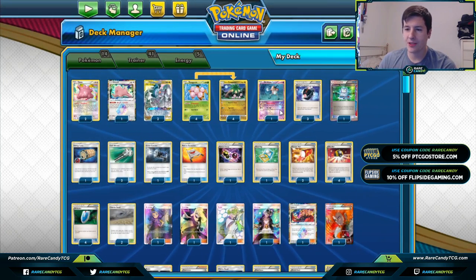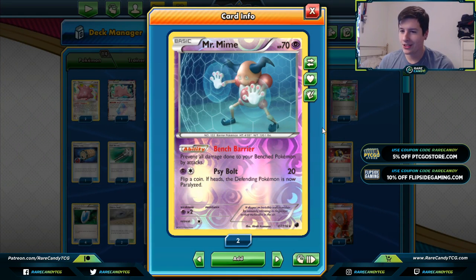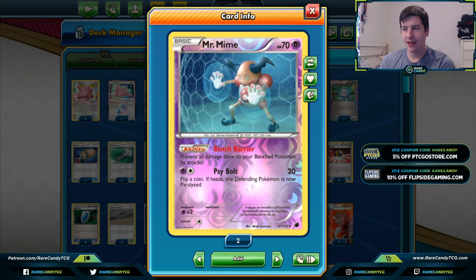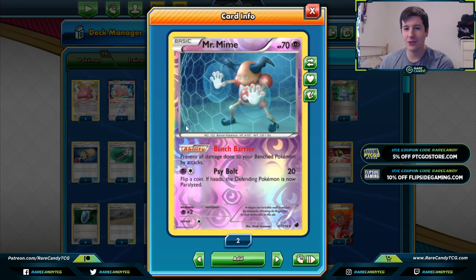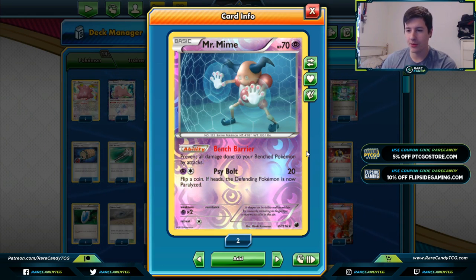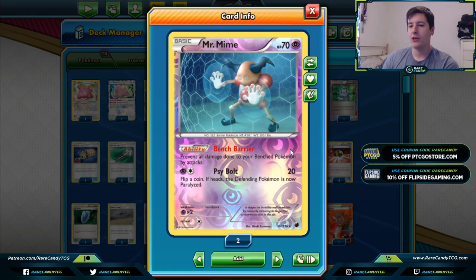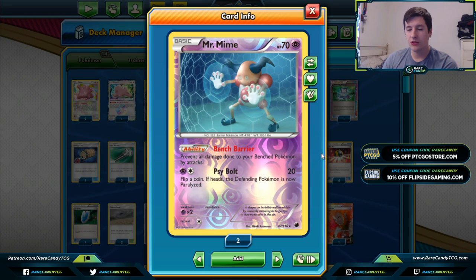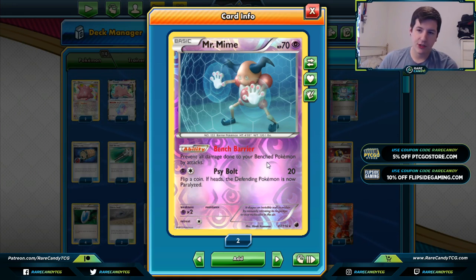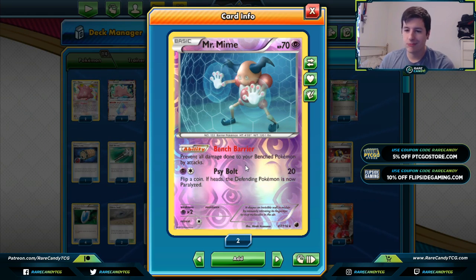Arceus Dialga Palkia GX is a super good attack in expanded — Altered Creation gets even better here because Double Dragon Energy fills both effects of the attack for just one attachment. We have one copy of Mr. Mime for the Bench Barrier ability, since our Pokémon are pretty fragile outside of ADP. Exeggcute has 30 HP and our Dittos have 40 or less HP, so Mr. Mime is really good at preventing bench damage. It also has paralysis on a coin flip, and Psybolt can be good in a pinch.